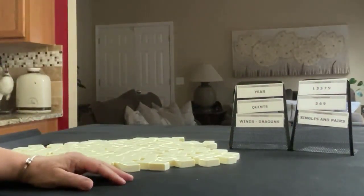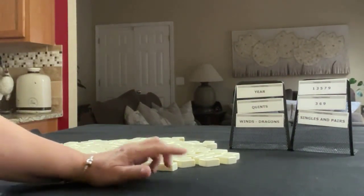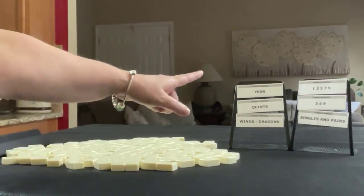We're going to do three random polls. We'll alternate between player one and player two, so we'll get 28 tiles, then 27, and then 28. And we're going to force hands in these categories.